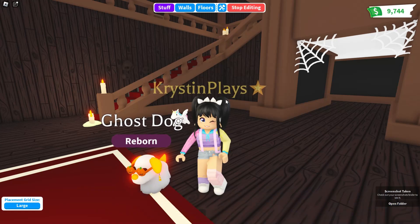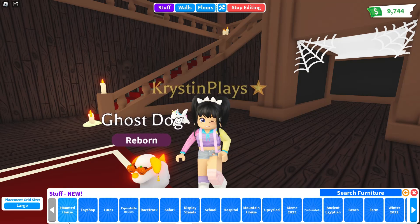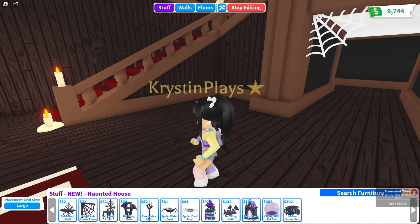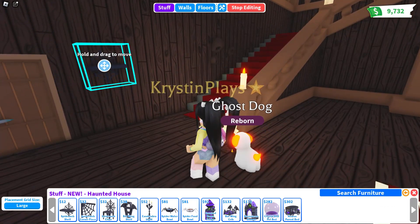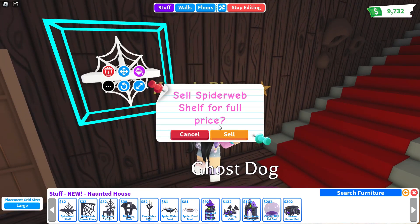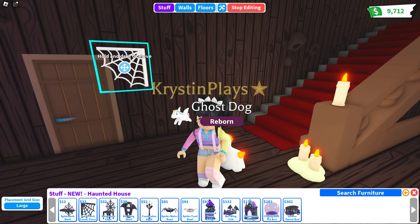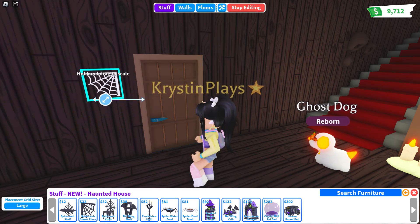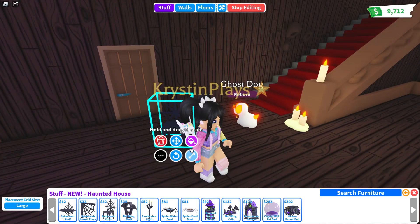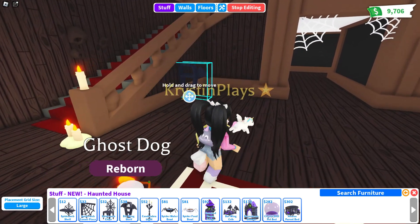So we have the new section — haunted house — right here. Let's go back. Yeah, we've got haunted house — oh, that's a lot of new stuff! So we have the spiderweb shelf. You're not really gonna be able to see this, but let's change it to white so you can see the shelf a little bit better. We also have the spiderweb corner plates — if we turn it white you can see it better. You can resize this one also. And the spiderweb chair — again, let's make it white so you can see it. And the bat wing shelf!